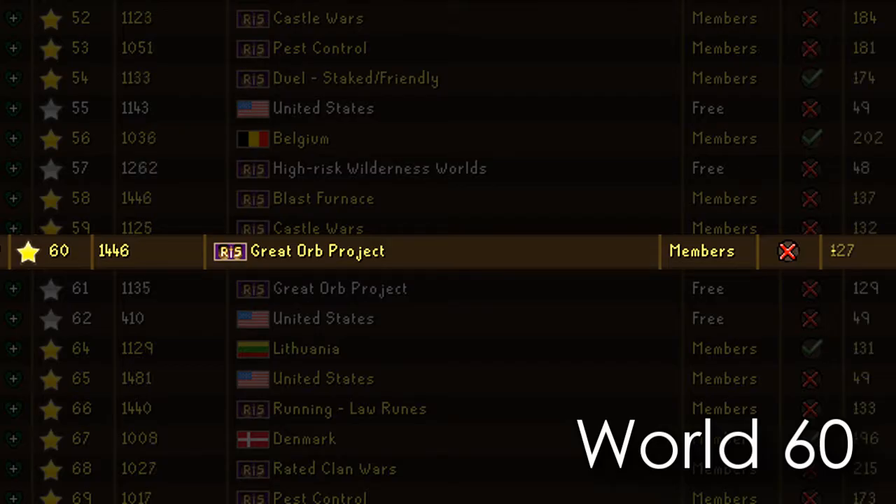First off, when you're doing penguin hide and seek, make sure you're in World 60 and you use the World 60 Pangs friends chat. It'll help dramatically with your penguin hunting experience.